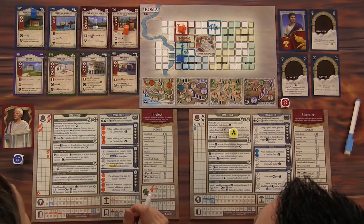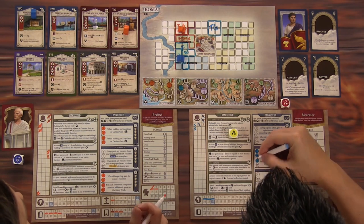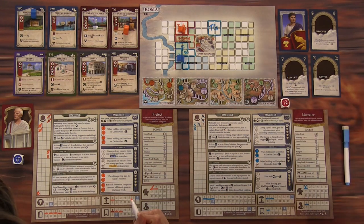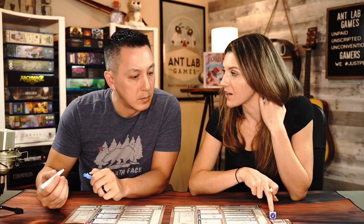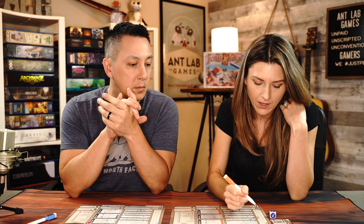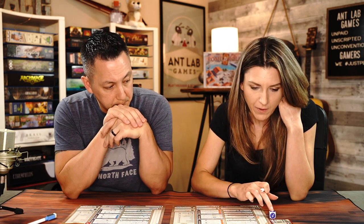I'm going to use my architect and the wood printed on the die. You don't always have to write down what you're using and then spend it — if you know you're going to spend the resource on the die, you can just use that resource without writing it on your board. I'm going to spend this one wood to build a fishing wharf myself, adjacent to the Tiber River and also on the other side of the Servian wall.